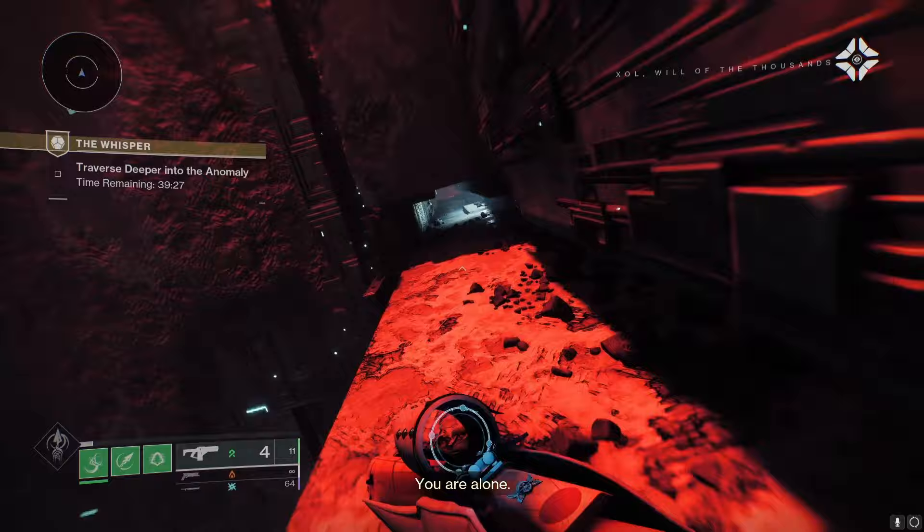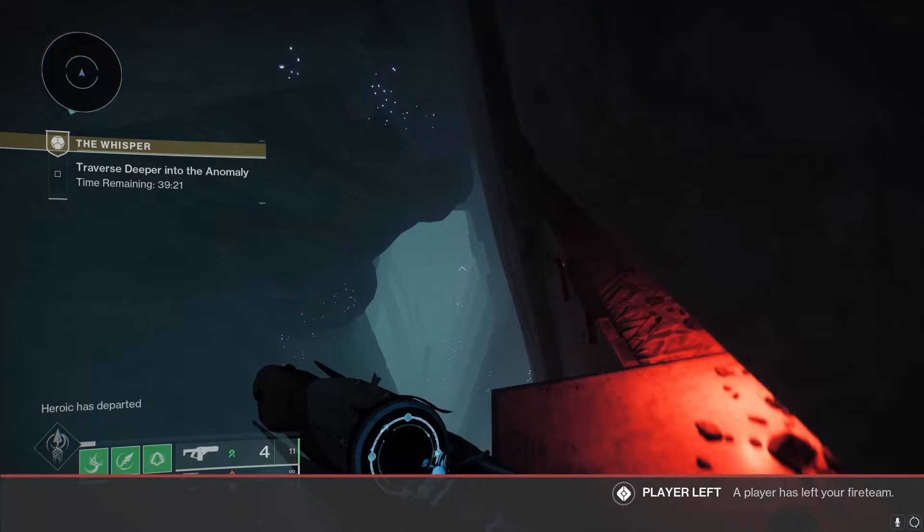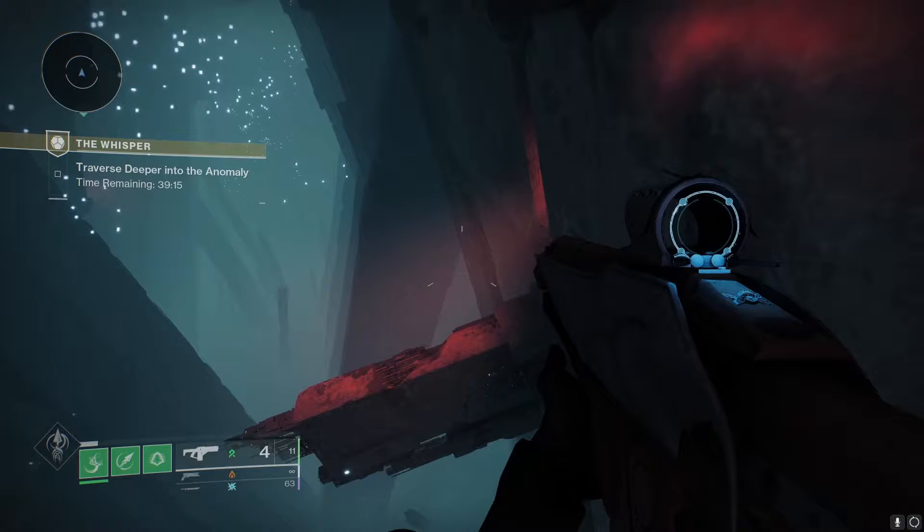Once you get to this giant room, you're just going to go ahead and jump all the way down. Do yourself a favor and equip an Eager Edge Sword — it's going to make this whole jumping puzzle so much easier, because the Whisper mission is pretty much just one big huge jumping puzzle. You can sidle along the ledge to the right, but I'm just going to skip that with the sword.